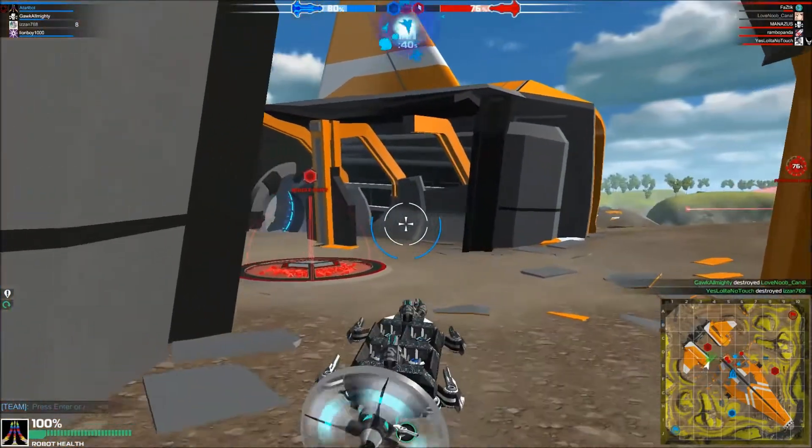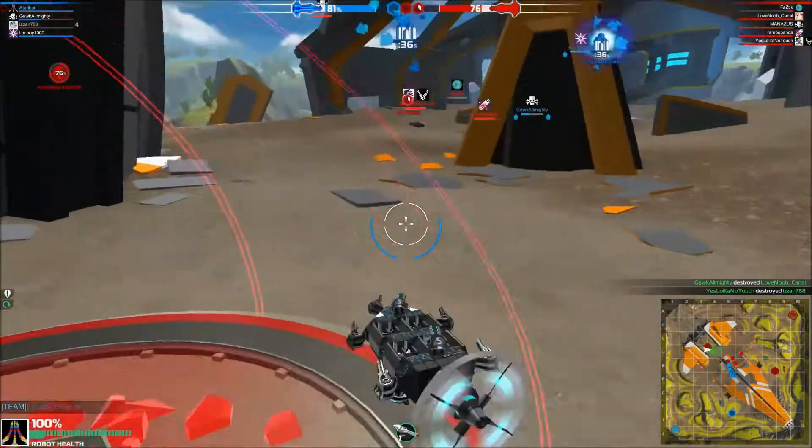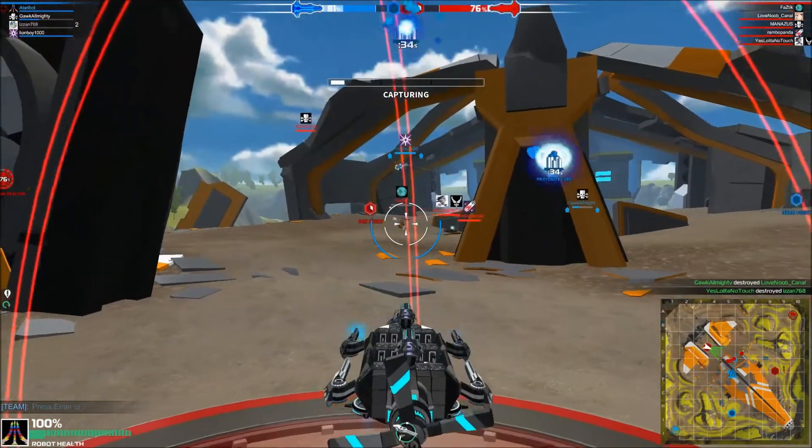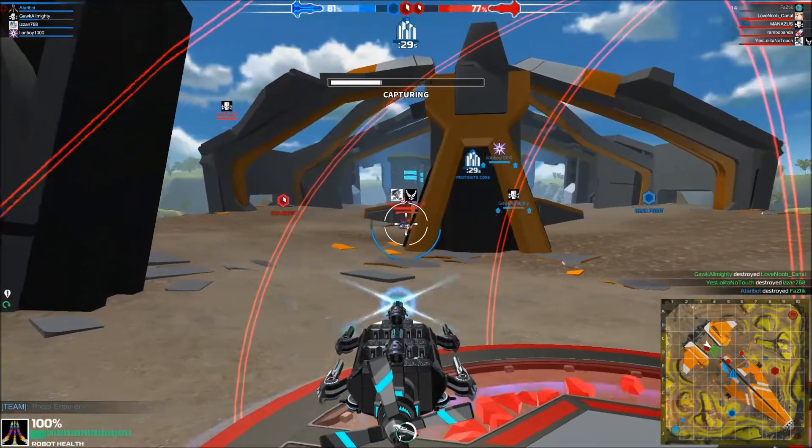Those back covers don't instantly blow away either even though they're exposed on the back. Being on the back, they don't get hit as easily as being out exposed on the front.